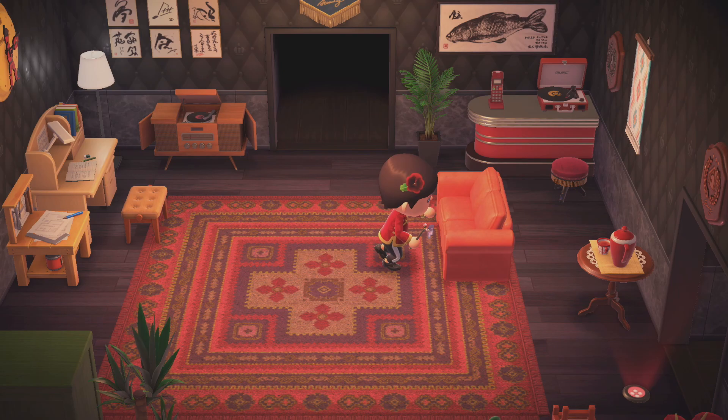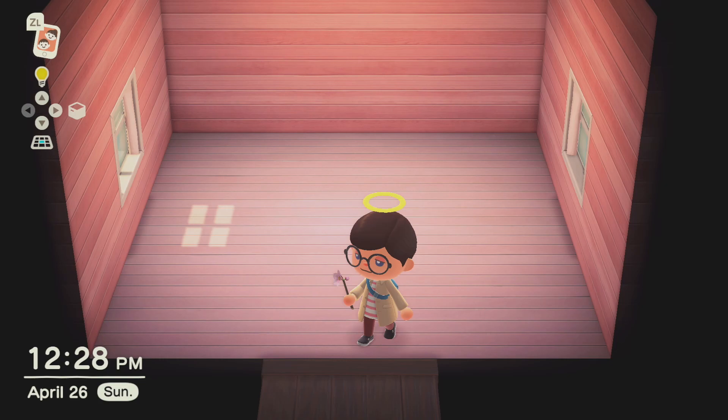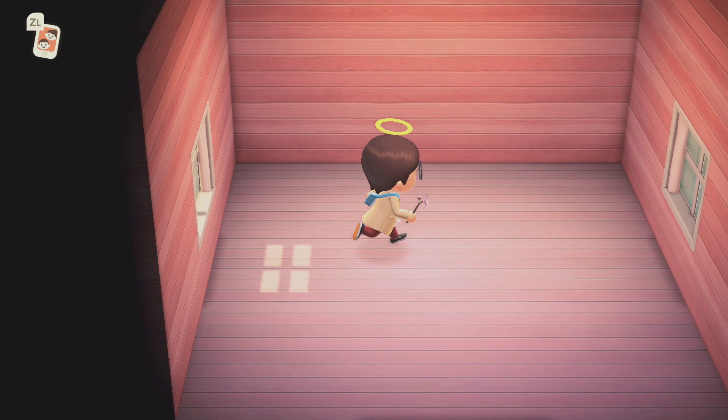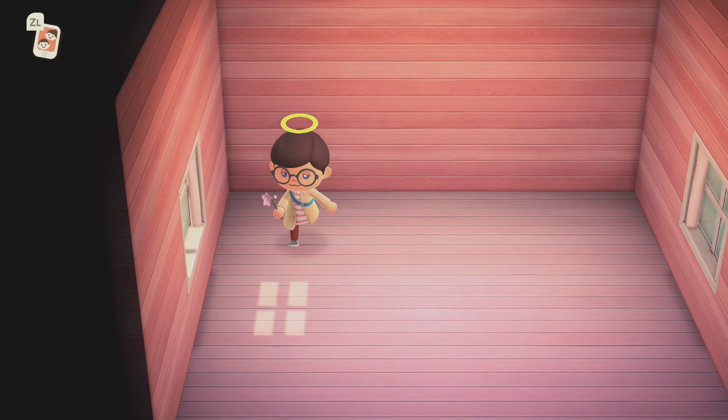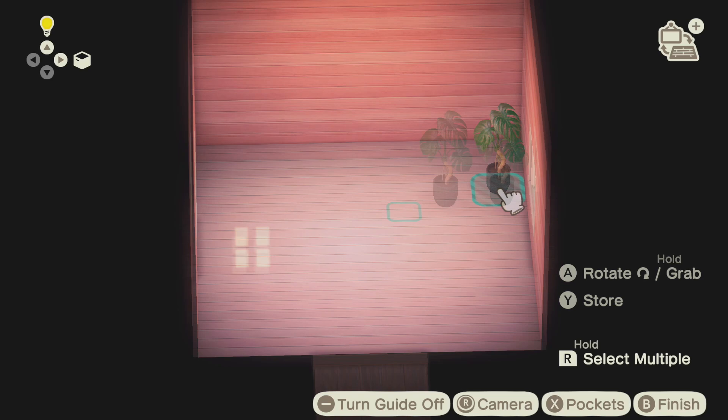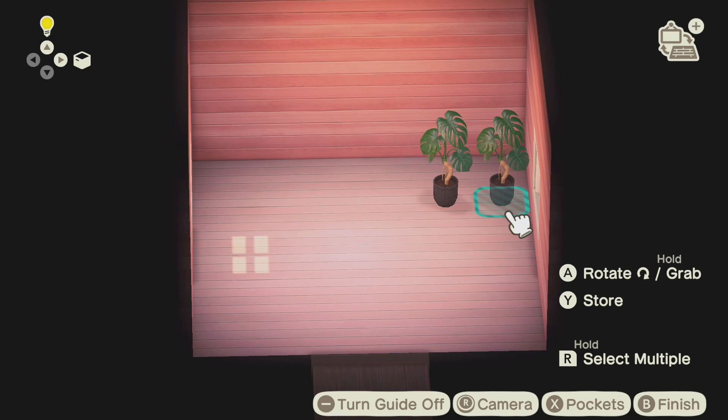I can explain it in a complicated way, but I'm not going to. To put it simply, put the right coloured furniture in the right places. Which places, you might ask? Imagine a room in your house — any room, the size doesn't matter. Now take note of the right, the bottom, and the left side of the room. From the wall, take note of the two tiles nearest to the wall. If it's hard to visualise the tiles, open decoration mode and use a one-by-one item to measure — for example, a potted plant. Each spot that the potted plant can go to is one tile. So the two tiles closest to the wall are the tiles that you have to take note of.